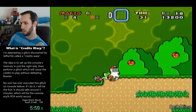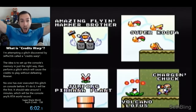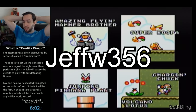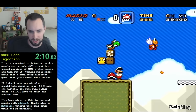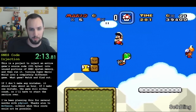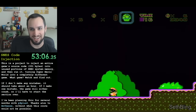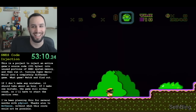Welcome back, SethBling here. A little over a year ago, I became the first person to complete a Super Mario World credits warp on the Super Nintendo console using a route created by JeffW356. Yesterday, I became the first human to do something much crazier on console. I used a series of Super Mario World glitches to inject 331 bytes of processor instructions into system RAM. It was the source code for Flappy Bird.